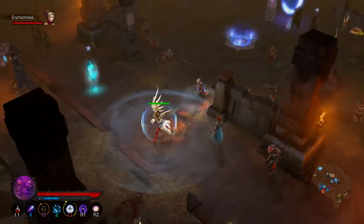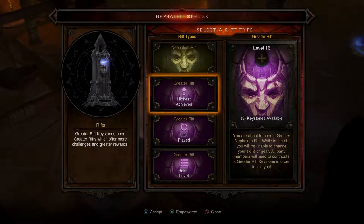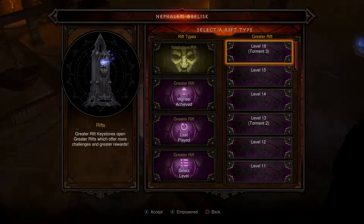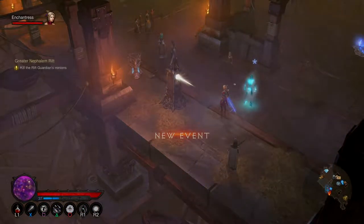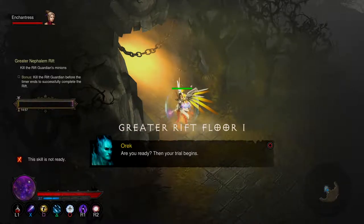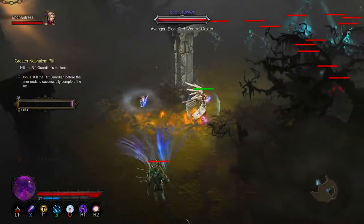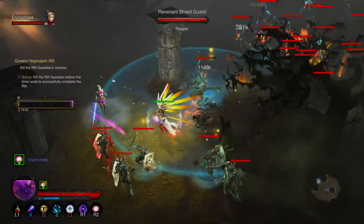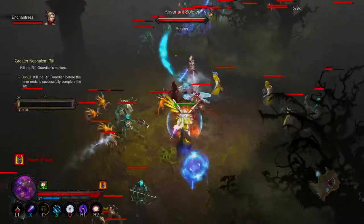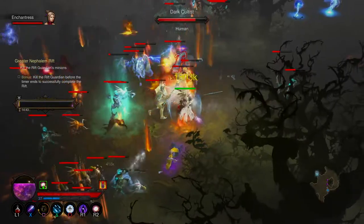Shall we do a higher level rift? Level 16 — I've got one keystone. Let's do a level 16, tournament mode 3. This is going to be tough — might be too tough for me. Are you ready? Then your trial begins. Oh, there's my dude — come on, fight for me.